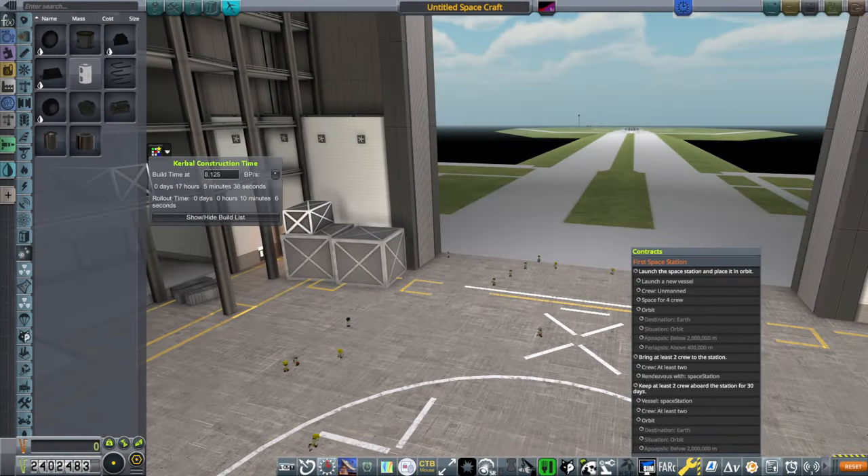Hello everyone and welcome back to my RP2000 career in Kerbal Space Program 1.12. I begin with the space station contract. The first space station we need to launch into orbit, have space for crew, then send two crew to it and keep them there for 30 days.